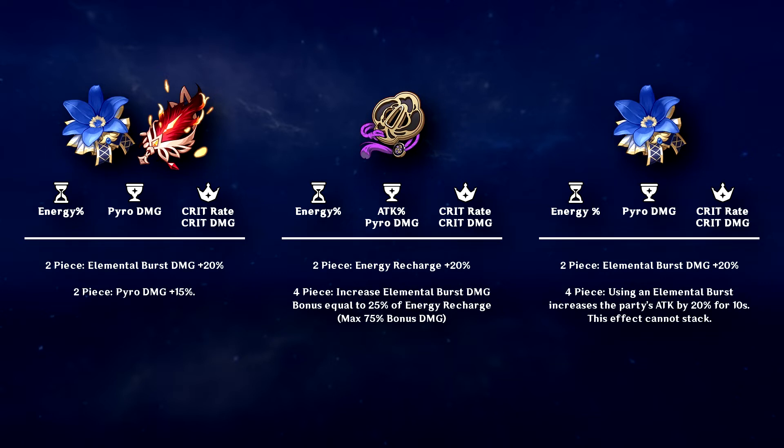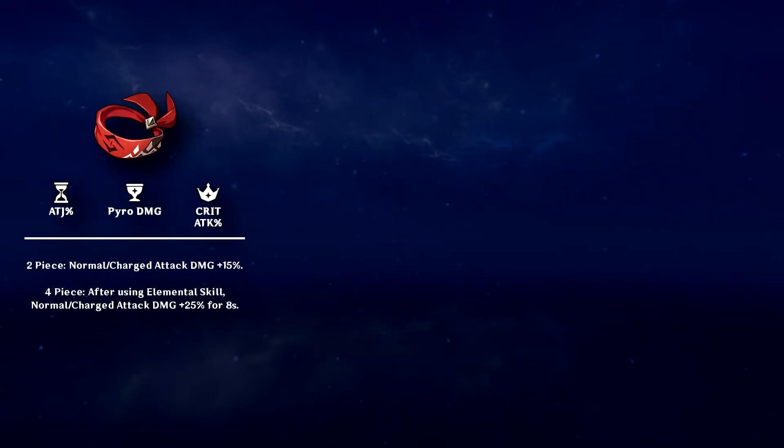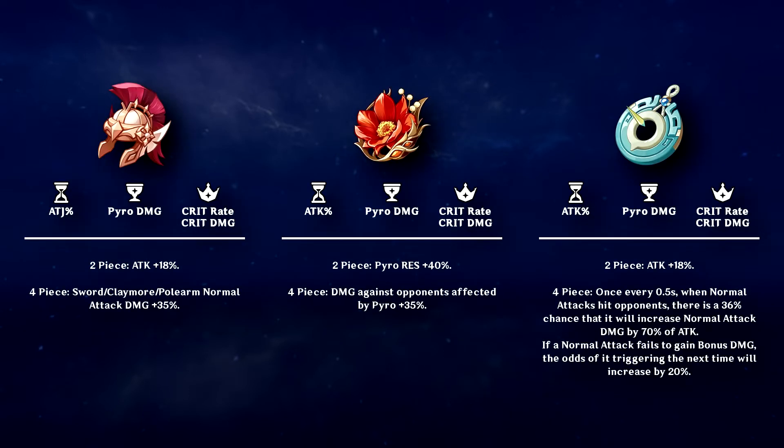But if you're thinking, I already see C6 Bennett, I'm here for off-meta — let's do this. We'll need an attack percent sands, a Pyro goblet, and a crit circlet. We can go full Martial Artist set for lower AR, or combine it with either Berserker or Crimson Witch. At higher AR, we can make better use of the Gladiator's Finale. For mono-Pyro, we can go all-in with Lava Walker. And for those who want basic attack damage to be even higher, you can satisfy your urges with the Echoes of an Offering set. The instances of damage will be higher than that of the Gladiator's, but Gladiator's has more consistency. However, Xiangling's attack speed is very high, so she'll likely be triggering the Echoes passive more often than not — unless her ping is also super high. If it's green, nice and clean. If it's red, Gladiator's instead.